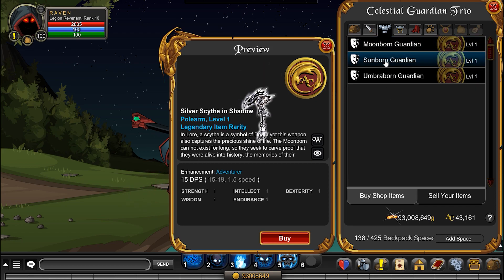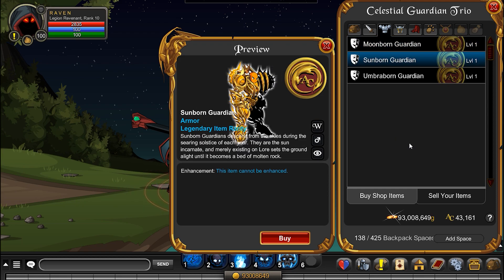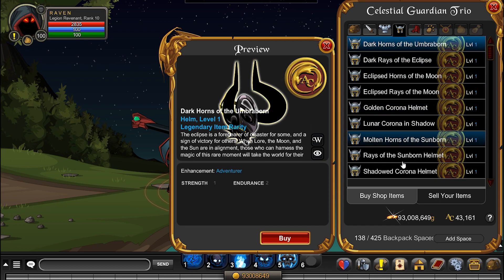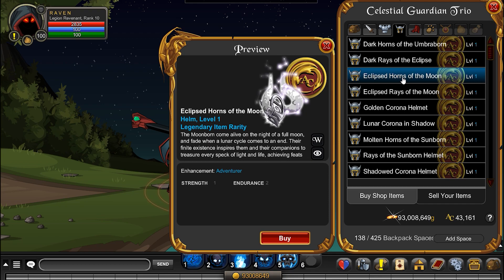And then the armors — three different armors: the Moonborn, the Sunborn, and the Umbra Born. Let's check the first one — look at that, nice and bulky, very cool. Look at the animation on it, just like the pet. The sun one looks really good, love that. And then of course the Umbra Born — look at the gaps in between the armor, that is super well done, very very detailed. And we've got some helms — oh my gosh this set is so cool, really nice looking stuff.